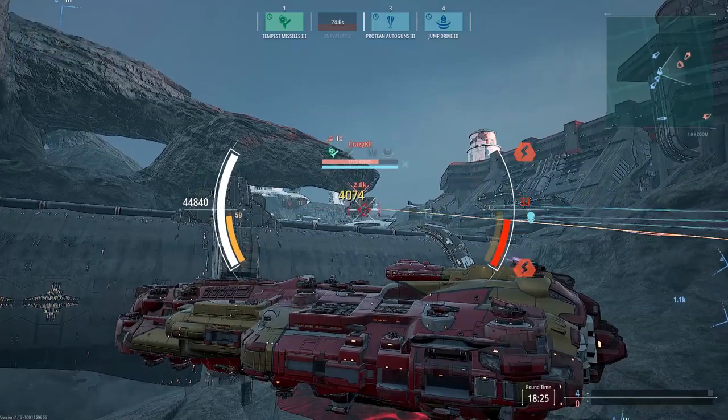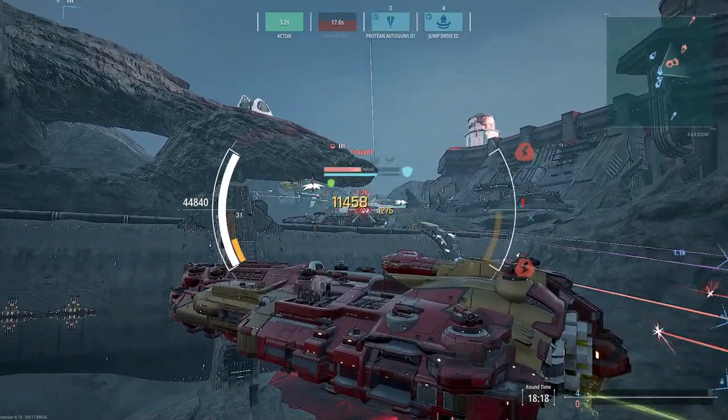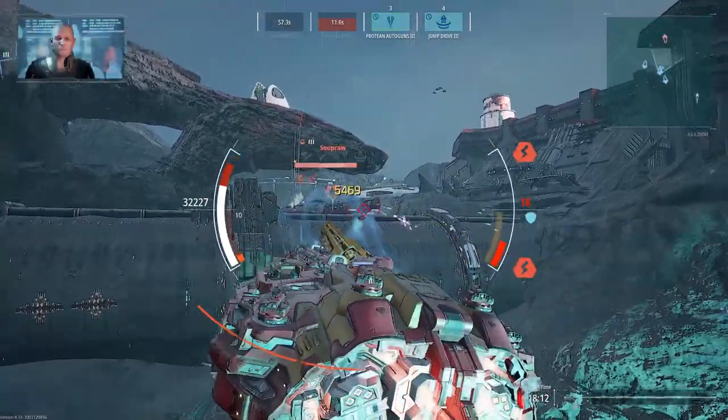Okay, so Crazy KSC is going to be our target here. Let's put some fire on him. Make sure we don't hit zero energy, although it does happen. Hello! There's Mr. Soup. Soup is also on their side, just behind that wall.